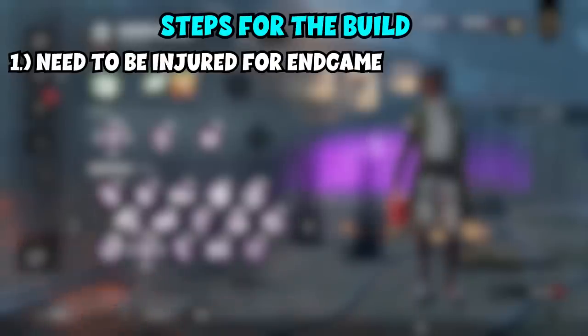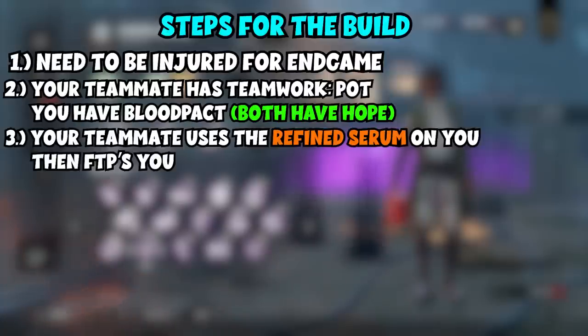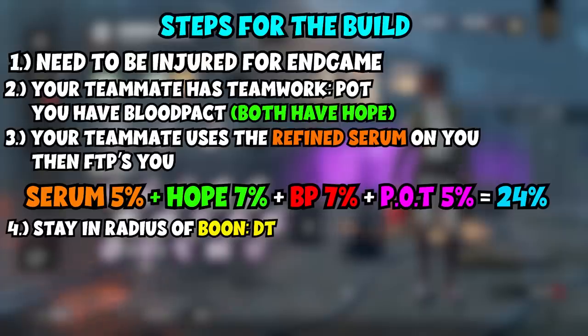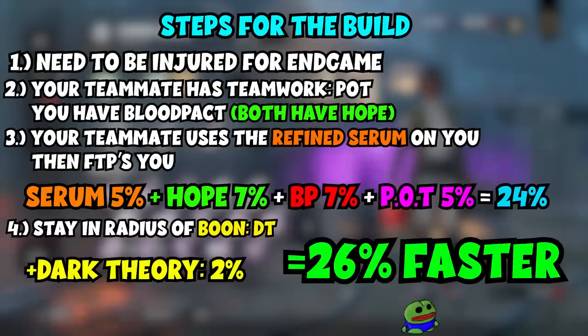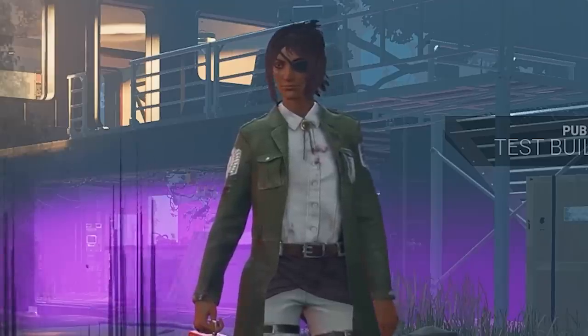In the endgame, you need to be injured. You will already have the 7% haste from Hope. Your teammate will then heal you, hit you with the refined serum, and shortly after that, they will For the People you. This will proc Blood Pact and Teamwork Power of Two — that's another 7% and 5%. Then all you need to do is run into the Boon Dark Theory's radius, which is another 2%, and boom, you are 26% faster. The serum only lasts 20 seconds, but I promise that will be the best 20 seconds of your entire life.